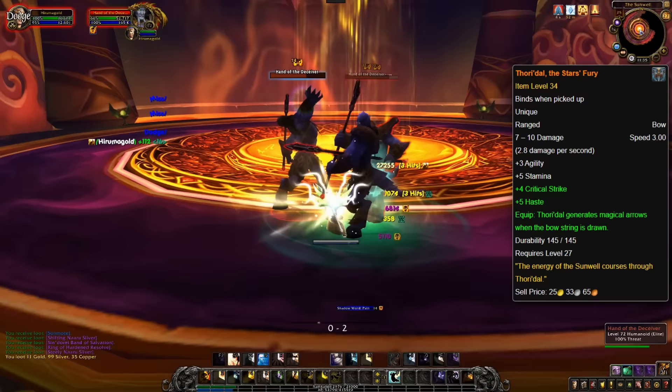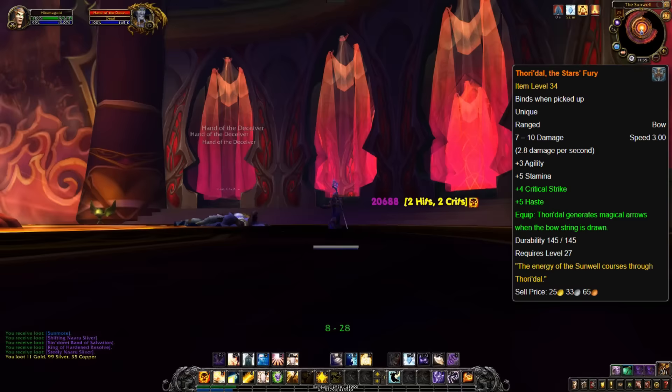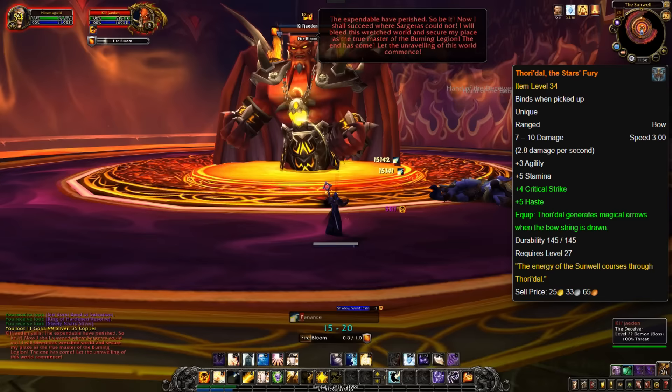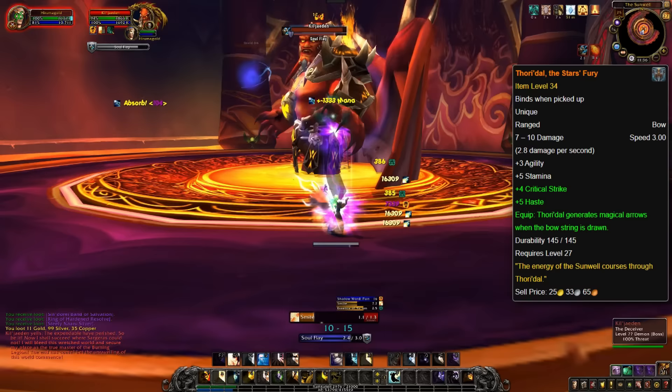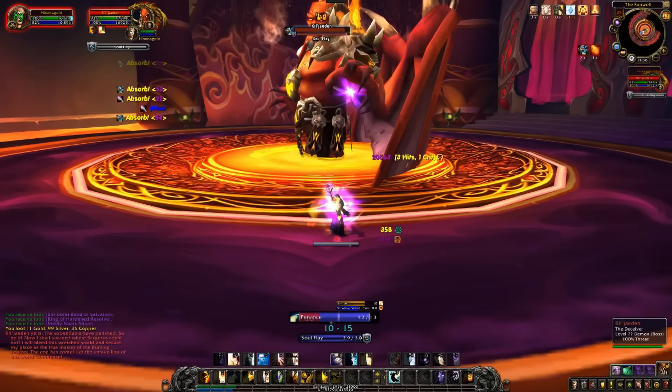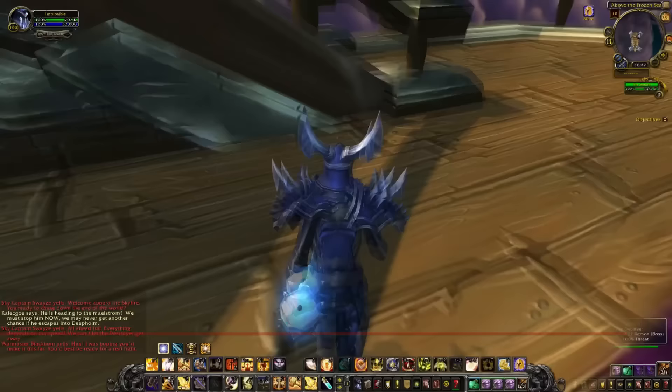Next up, we have our first legendary bow on this list — Thori'dal, the Stars' Fury, which drops from Kil'jaeden in the Sunwell Plateau raid. Unlike many other legendaries in WoW, Thori'dal may be unique in that it has none or almost no lore surrounding it. The most likely reason is that Blizz just wanted to give hunters a nice, shiny, two-handed legendary bow from the final boss of the Burning Crusade expansion. Thori'dal's special ability was that it could magically produce ammo, meaning the hunter no longer had to carry ammunition — however, when ammo was removed from the game entirely in Cataclysm, the bow really lost its unique ability. This legendary bow is closely linked to the Sunwell, and even Blood Elves do not fully understand why or how it exists. As of Dragonflight, Evokers, Rogues, Hunters, and Warriors can all obtain and equip the bow, which has a drop rate of around 7%. Obtaining and equipping the bow awards the Thori'dal, the Stars' Fury Feat of Strength achievement.